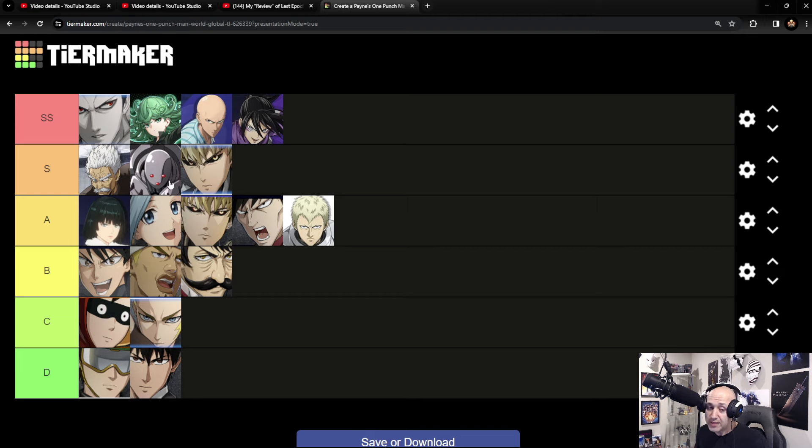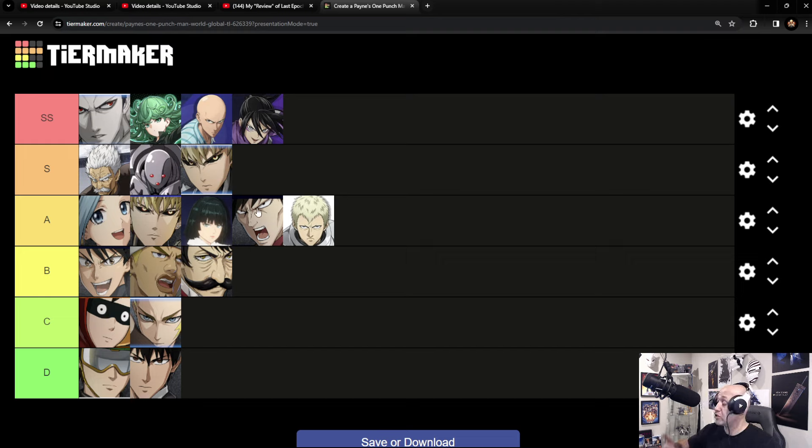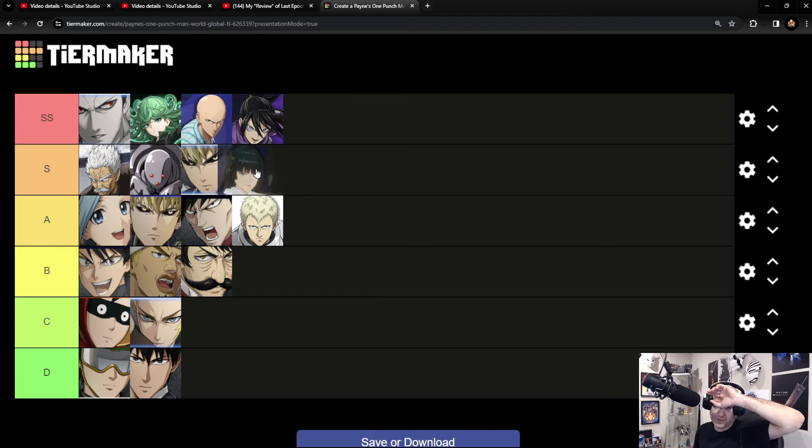Moving to A-class: Genos can actually move up to the top of A, same with Lily. They're both equal in terms of their abilities. This entire A-class is pretty strong — any of these SR units will take you fairly far in the game, especially in Maelstrom, where you need multiple characters and your SRs carry a lot of the content. These four are going to be some of the better characters among SRs — the best of the SRs in my opinion.